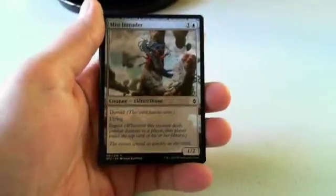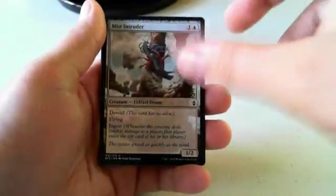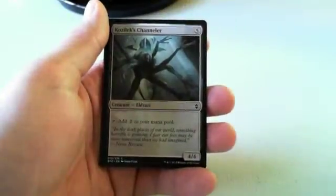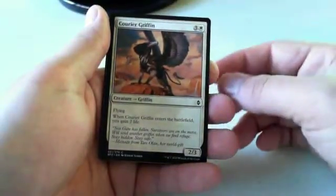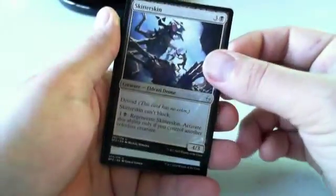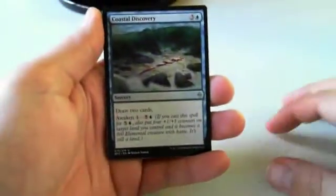Mist Intruder has shot up in my picks. I'm not going to pick it first, but if you are in the processor deck you do want to pick up Mist Intruders fairly highly. Benthic Infiltrators are better but not as abundant. Kozilak's Channeler — there's my first pick. I'd take it. Not be excited, but I'd consider the Slide Runner over it; I prefer the Channeler in more decks. Courier Griffin looks like it goes into a lot of decks but really only goes into the Life Gain deck and maybe Blue-White Awakened.